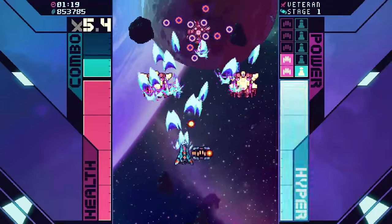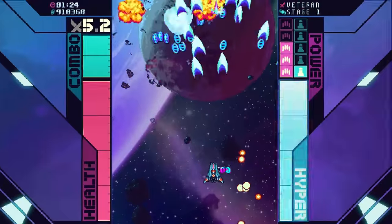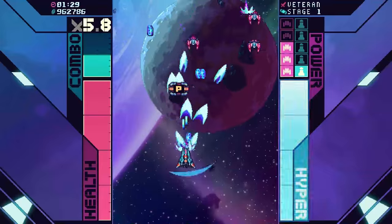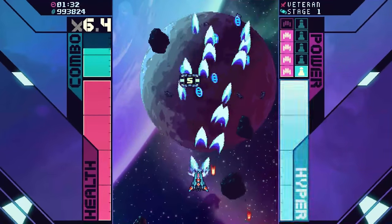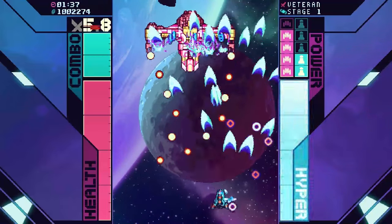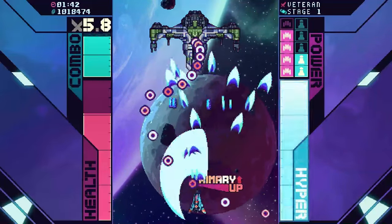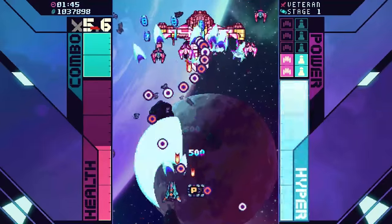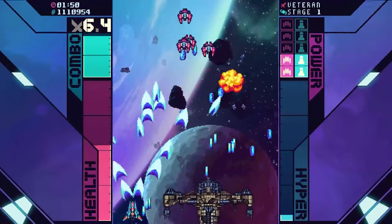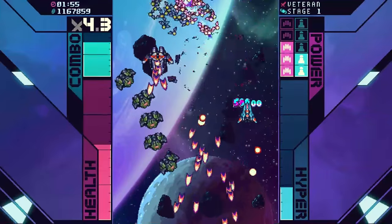Speaking of bullet hell, I'm not really sure what my hitbox is here. I assume it's that dot on my ship. I'm not sure if it's the whole ship. The bullet patterns are a little dense. I think a bullet went through that bit of my sprite. I prefer when games just explicitly show your hitbox somewhere. Dammit, I took a hit. You have a health bar in this, obviously. I keep trying to hide, but I can't. That was my hyper there — it helped less than I thought it would.